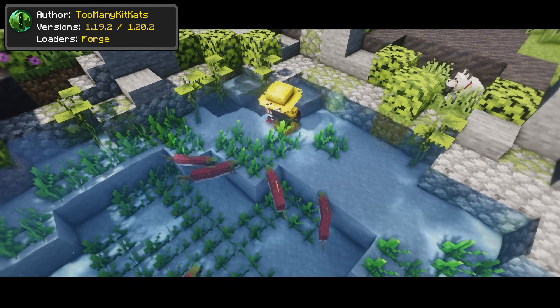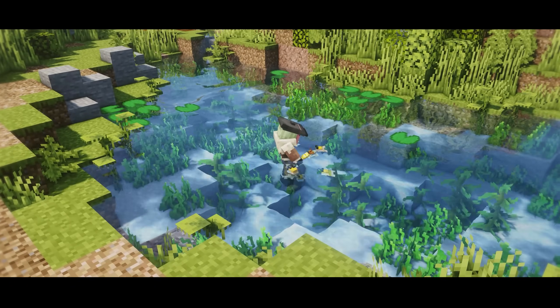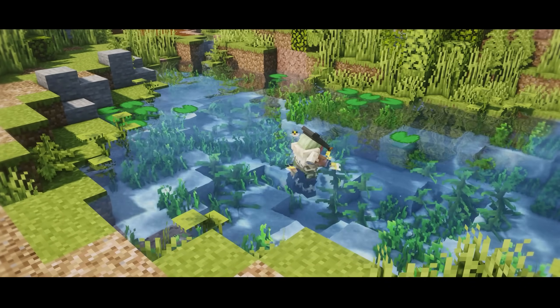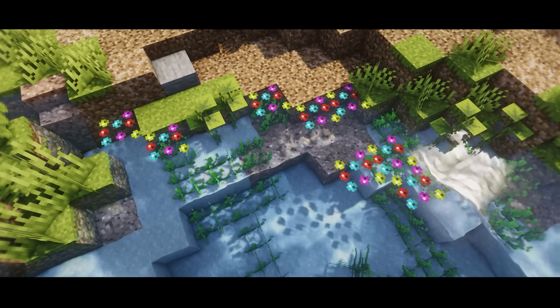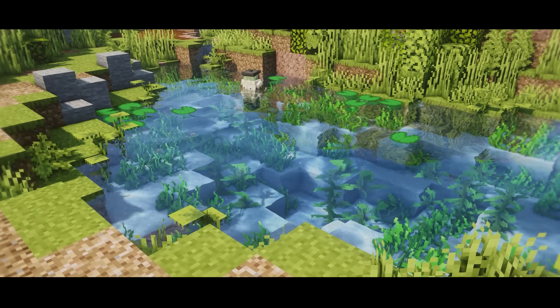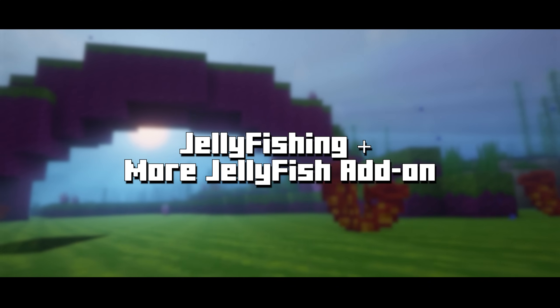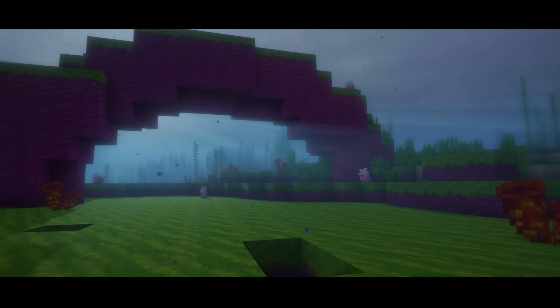Fish Love isn't focused on fishing but on the fish itself — with some seeds and fruits you can lure and breed all kinds of fish in Minecraft. Combined with the previously mentioned Tactical Fishing mod, you can catch living fish and breed it with other fish to produce more fish.